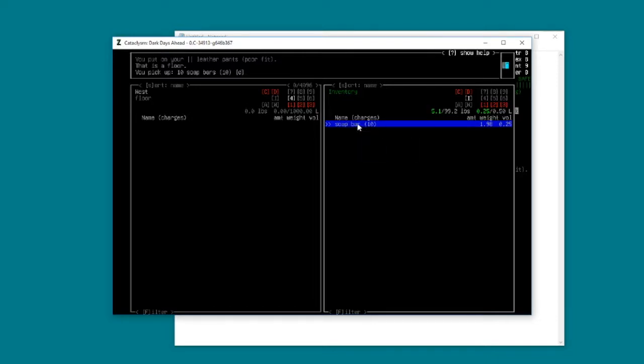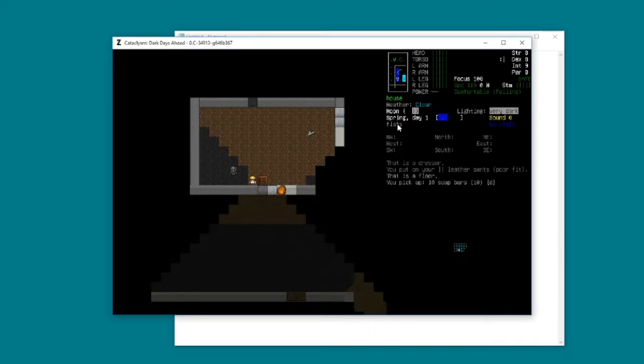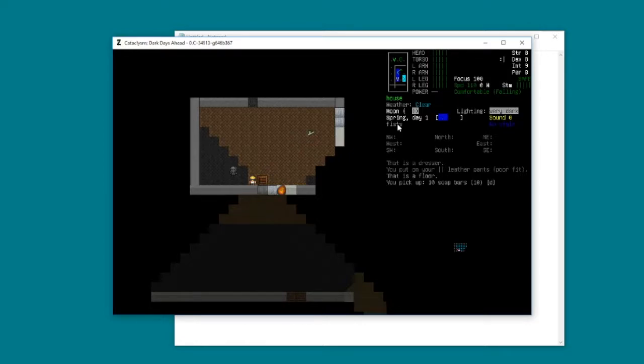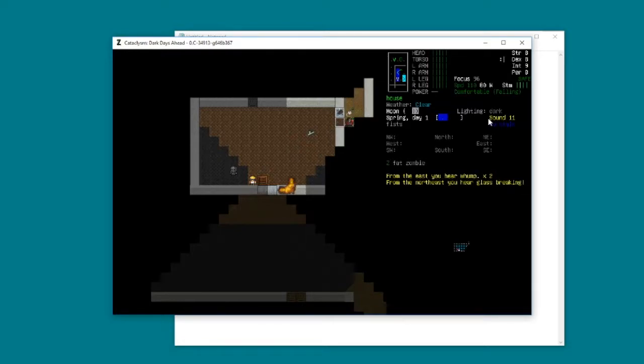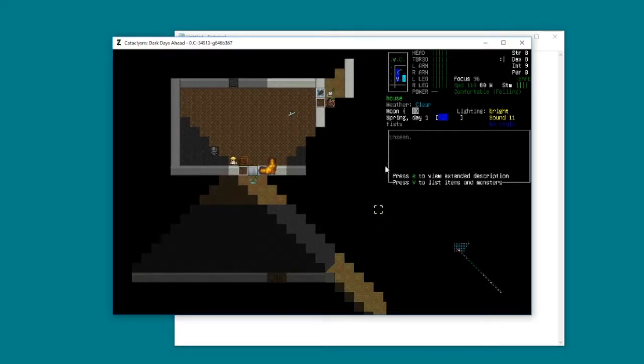We've got 0.25 of 0.5 capacity. Because I was wearing the pants, it's just stuffed the soap in one of my pockets rather than wielding it. I really want a weapon and this floor dresser here is about to get it. I'm going to press S to smash it and start wailing on this thing. This is making noise - we've got a zombie over here breaking through that window, so we're going to have to start running in a second.